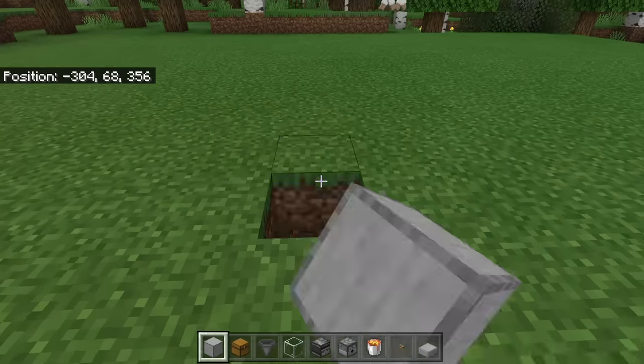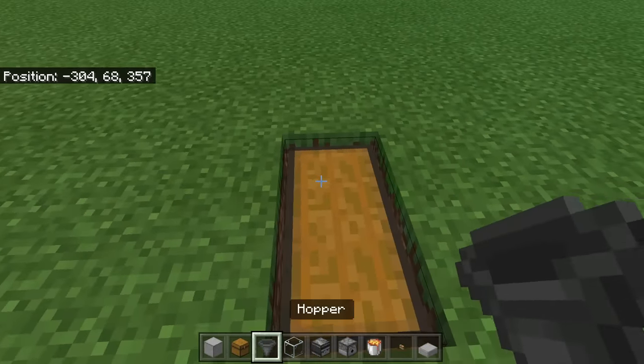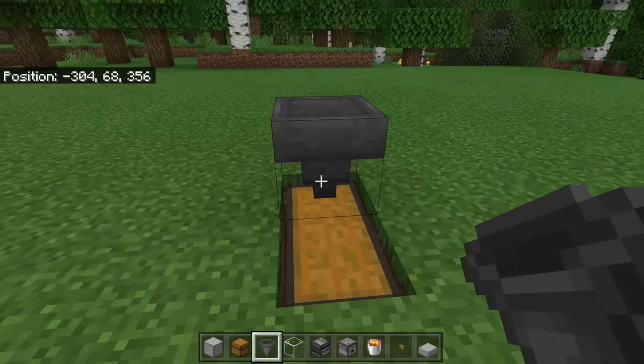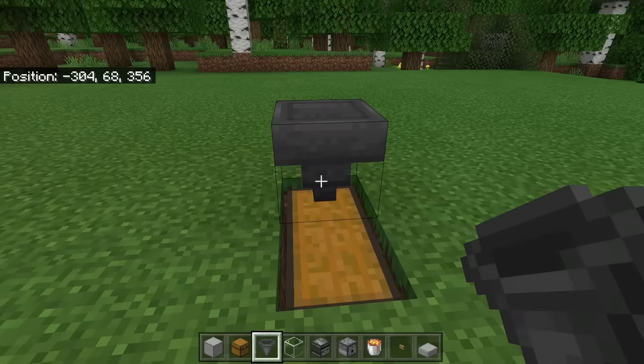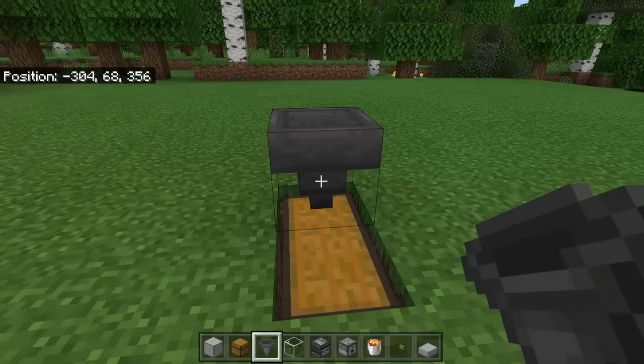The first step is to break 2 blocks. Now turn over this way and place down a double chest. Then crouch down and place a hopper at the spot. Make sure that hopper funnels towards the double chest. You can tell the hopper is facing towards the double chest because the nozzle of it should be pointing towards the chest. That hopper will collect all the items generated in this farm and funnel them into the collection chest.